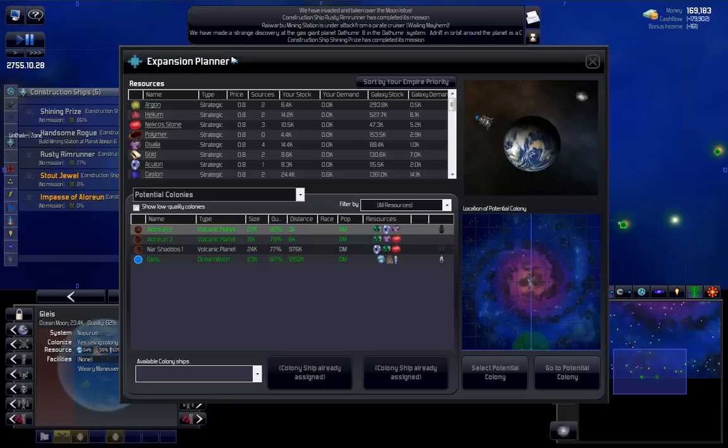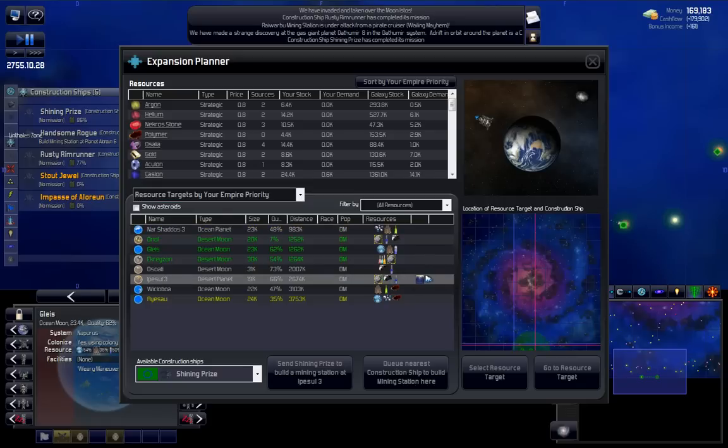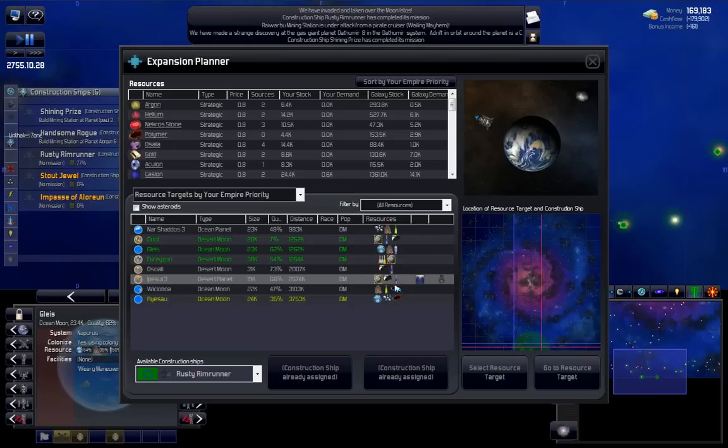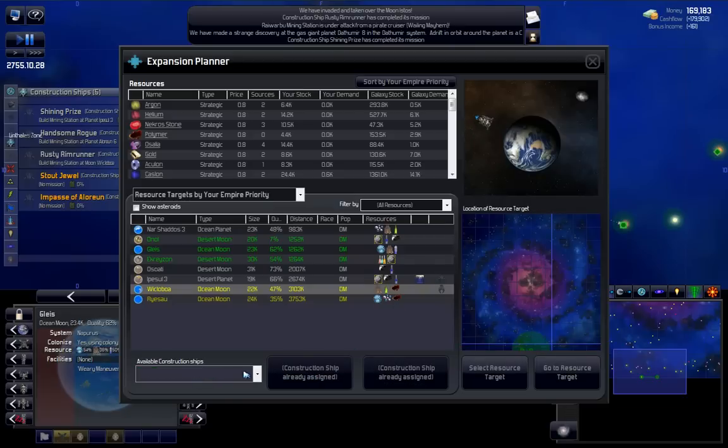Let's go back to our expansion planner - I work in here a lot, this is a handy item. Ooh, polymer - excellent. Silicon! We've got a few things we can grab now. A few sources of silicon: forty-two percent, forty-nine percent, seventy-nine percent. There's ruins on that planet - the techno nexus, that's actually a really good rune. I think it gives you a hundred percent of some kind of science. Let's send a constructor there, and we'll send one to the polymer as well. That's all our available construction ships.